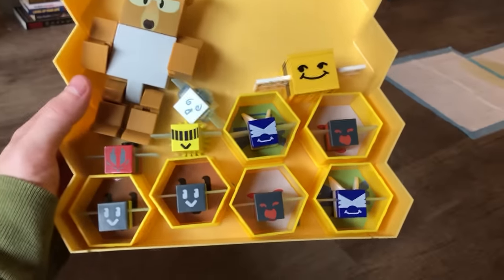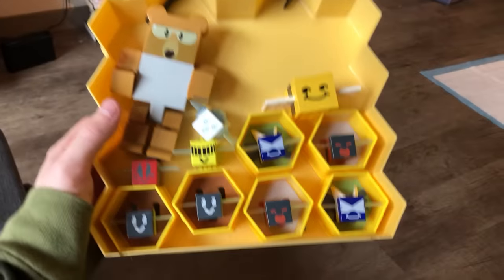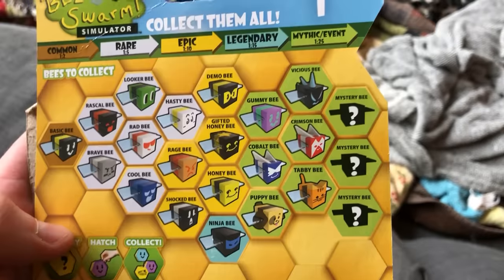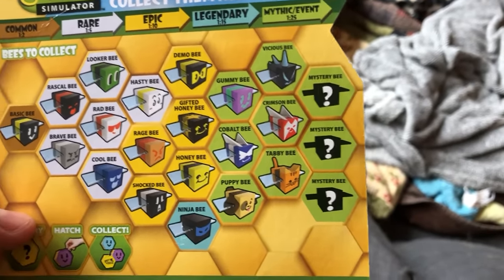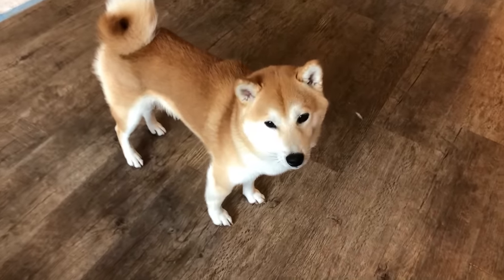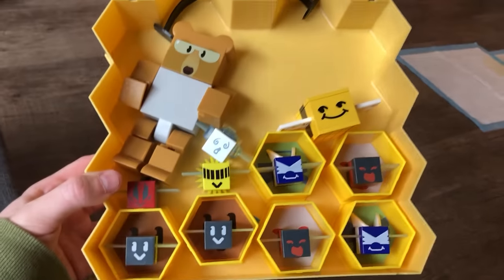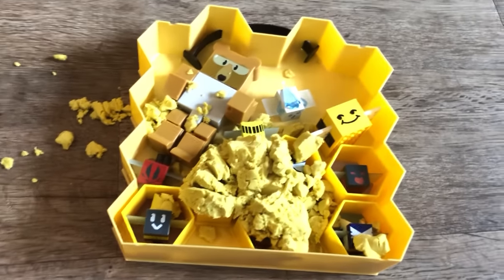So here's everything I got. I got scammed with the add-on packs, as you can see. I don't have honeycomb for the event bees and the mythic bee. I don't know what to do with the bear. I ended up getting three mystery bees — the spicy bee, the windy bee, and the photon bee. That's awesome. I'm also not going to open the pollen — I don't want to get it everywhere. That's going to do it for the opening of the Bee Swarm Simulator toys. Hope you guys enjoyed.